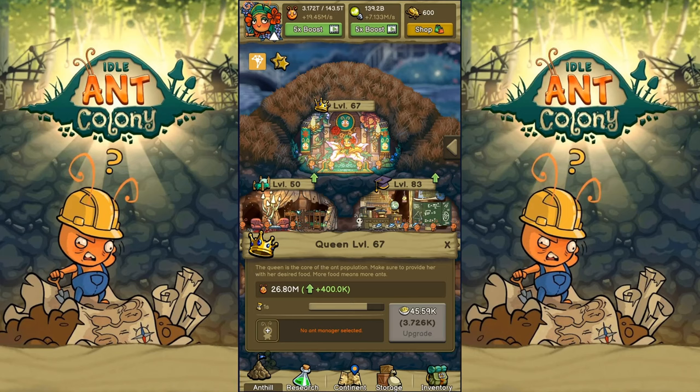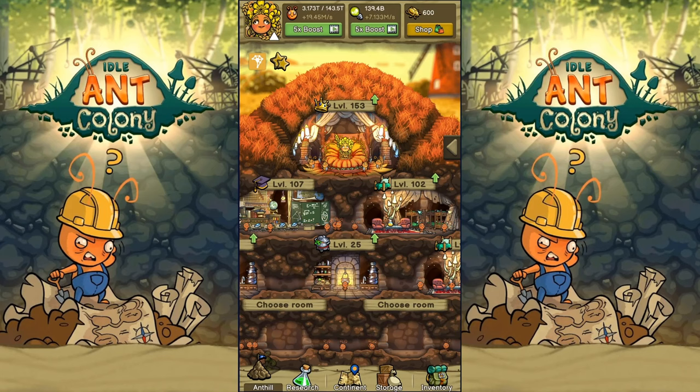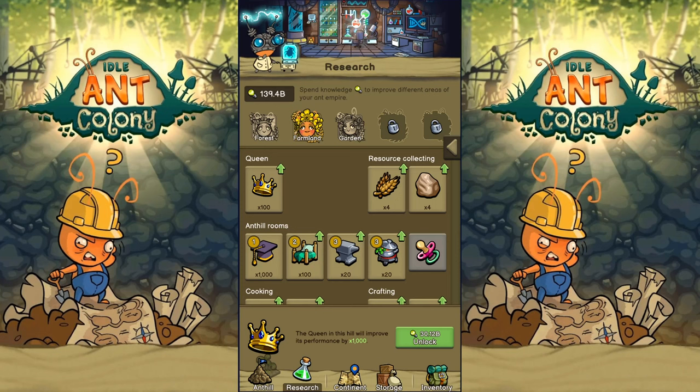Let's go over here and enter the farmland. At the moment this queen is a bit on the behind side — 60.1 million, not terrific. If there was only something we could do about that — like maybe multiply it by 10 to get 600 million. So yeah, we're going to do that. I have nearly 140 billion research, so spending 30 billion for such a massive increase makes sense. The next one is going to be a while.